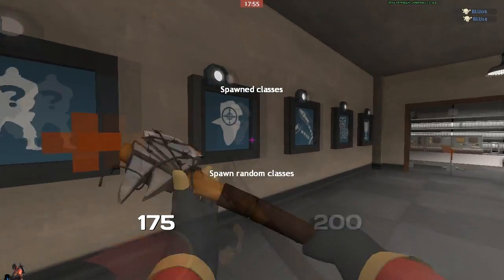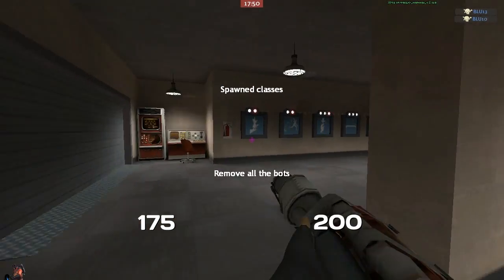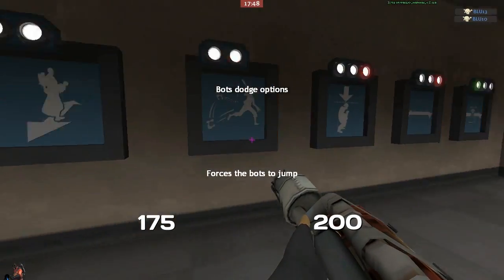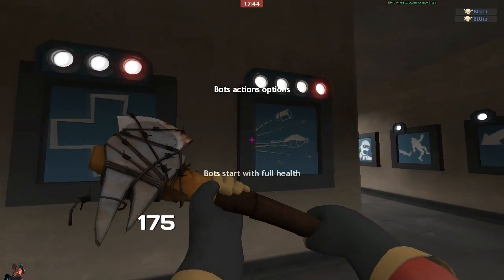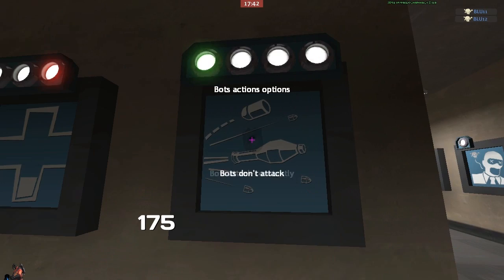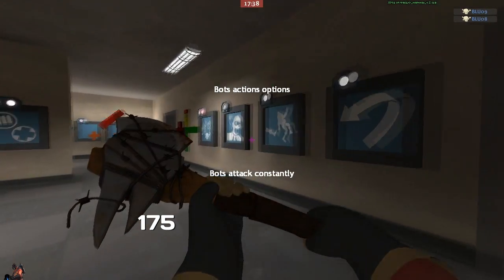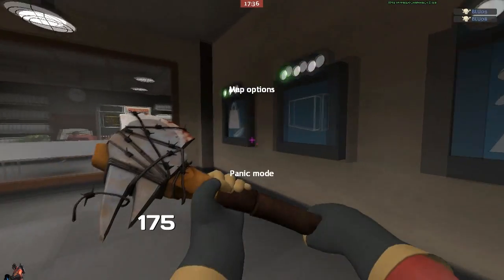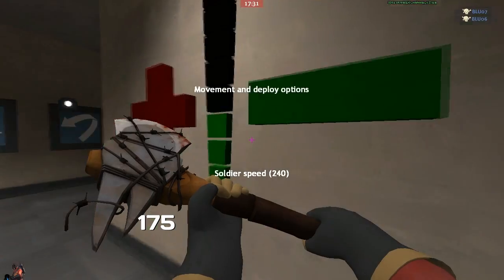I should have really thought this through beforehand, but there is a lot of controls in this room so you may want to look through it just to have a look. You want to go over here and switch 'bots don't attack' to 'bots attack constantly' and you'll start hearing them shooting rockets. You just need to change one more thing — well two actually — you need to change the speed down to soldier speed.